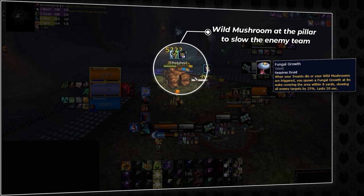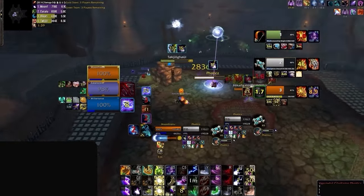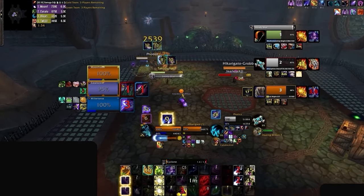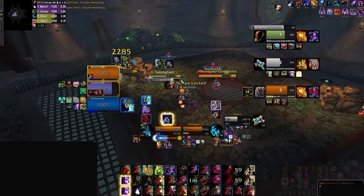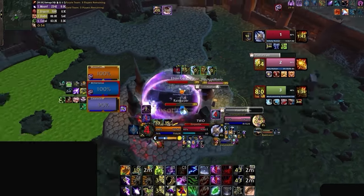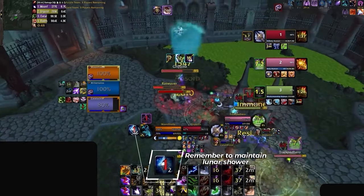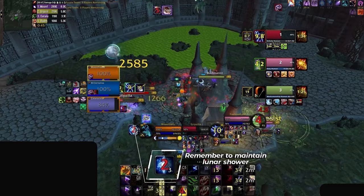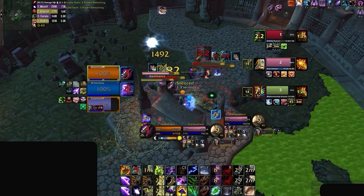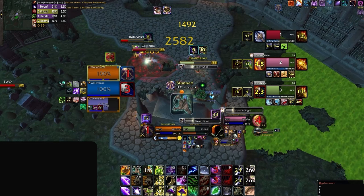You can see Moonfire Beam do this here, as he places a shroom on the pillar to get the Earth and Moon buff on the hunter, which also ends up being a huge crowd control on the enemy priest afterwards as they struggle to waddle around the pillar, reducing their healing output. When using your Wild Mushrooms, make sure you're weaving the mushroom placements between Moonfire globals, or you're going to be dropping your Lunar Shower buff, losing a ton of mana and damage. Always remember that mushrooms' damage pales in significance to having your dots up — they're simply a bonus for when you already have pressure rolling, or you just need to kite.